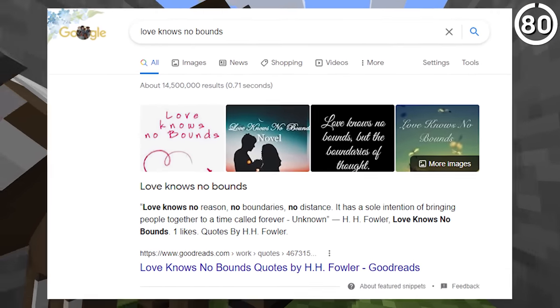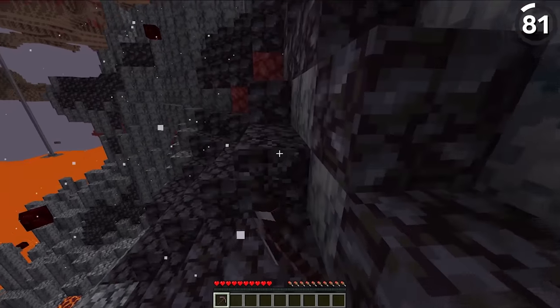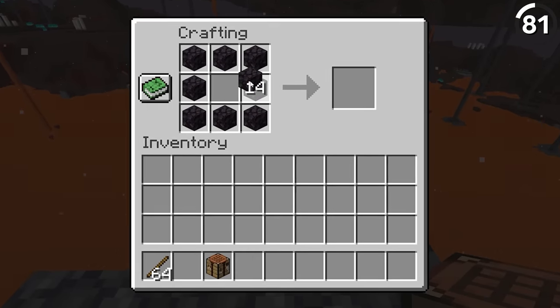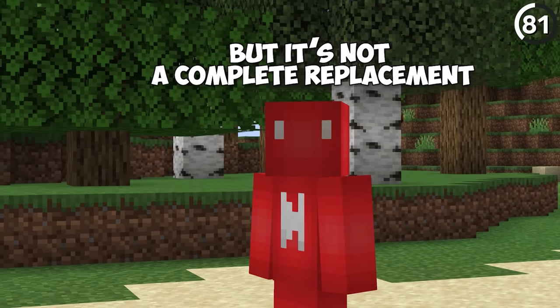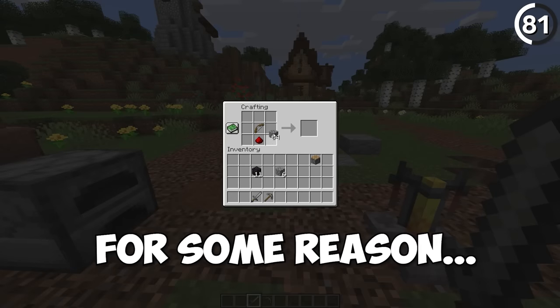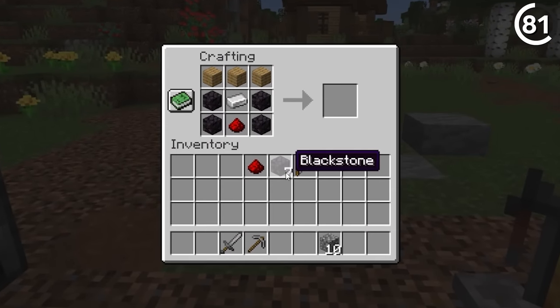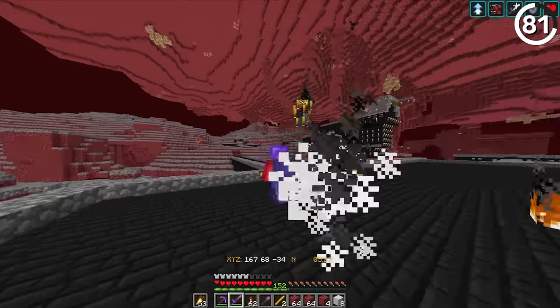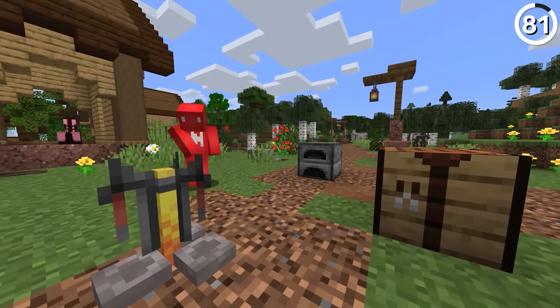With the Nether update in 1.16, we got something of a counterpart to cobblestone — blackstone could be used as a substitute for crafting stone tools, furnaces, and even brewing stands. Which is nice, but it's not a complete replacement. For some reason, unlike cobblestone, blackstone can't be used to craft pistons or certain pieces of redstone equipment. I get that the Nether isn't exactly the place to do redstone machinery, but I also don't get only doing half of the assignment. Why not give blackstone the proper welcome to the crafting side?